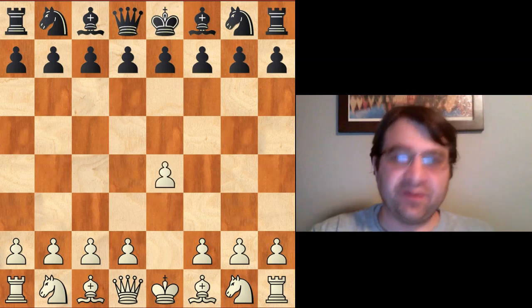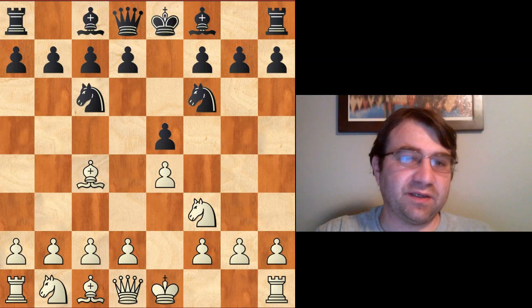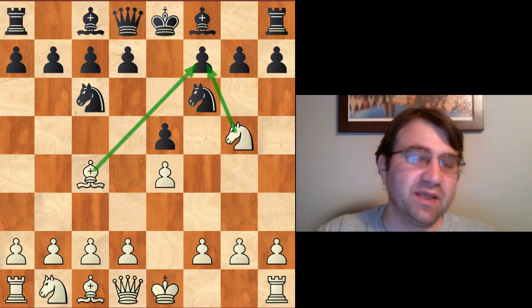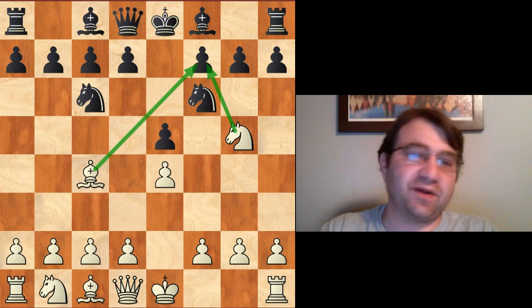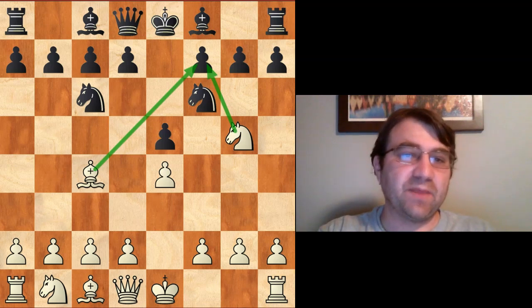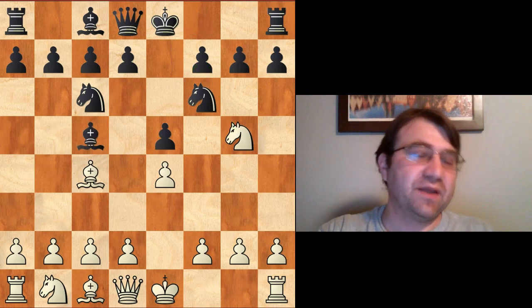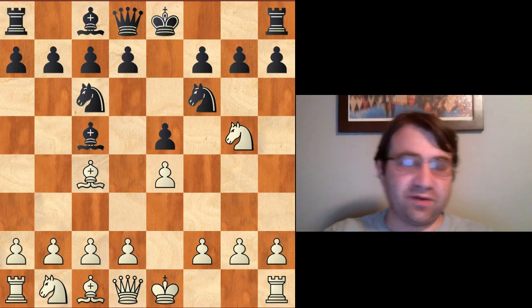Hello YouTube. Today's video is going to be on the Two Knights Defense, starting after e4, e5, knight f3, knight to c6, bishop to c4, knight f6. We're going to be taking a look at the knight attack starting with the move knight to g5, and specifically, we're going to be taking a look at the Traxler variation, also known as the Traxler Countergambit, starting with the move bishop to c5. If you like content like this, please hit that subscribe button and click on your notification icon.